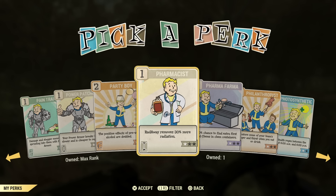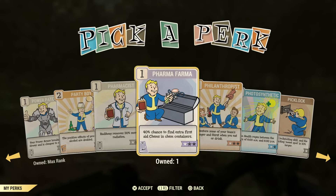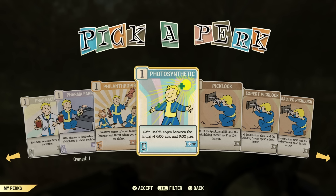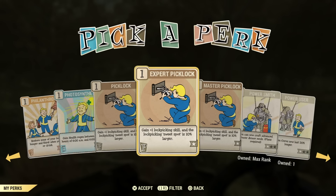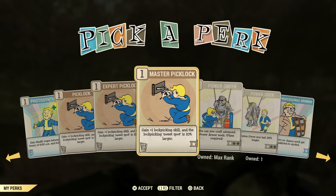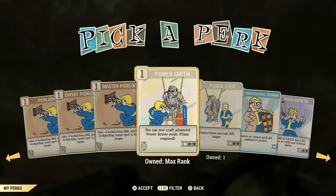Party Boy is not an extremely good perk card unless you're using alcohol. Pharmacist — not the greatest, there's so much Radaway to go around. Pharma Farma is not the greatest perk. Philanthropist is not one you'd want to have on all the time. Photosynthetic — I've tried it, it does very little; it's not even worth it. Healing Factor serum is one you'd want if you're worried about Stimpaks. Lockpicking and hacking perk cards are useless — when we get into the legendary perk cards, I'll show you there's one that covers both of those.